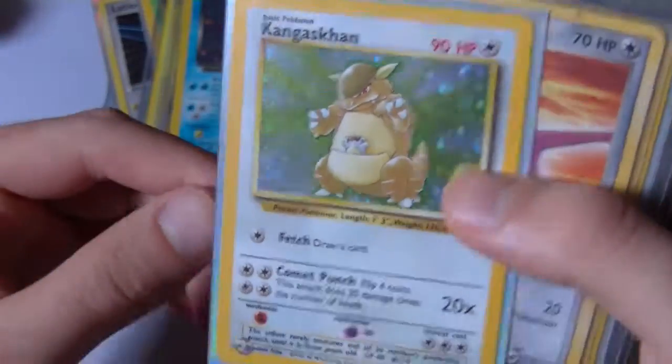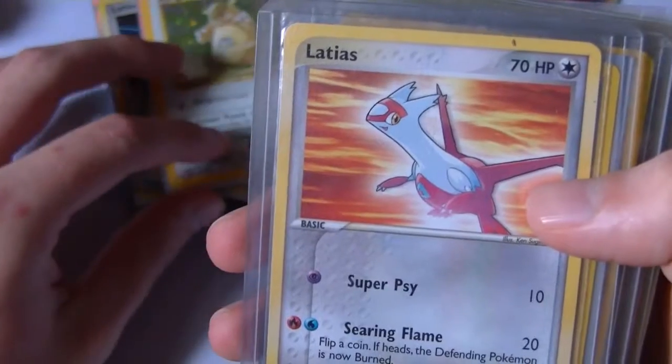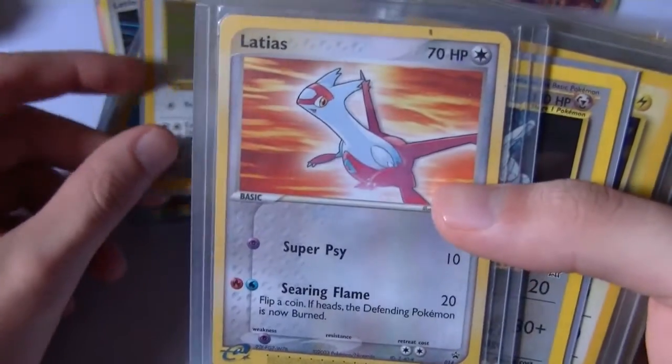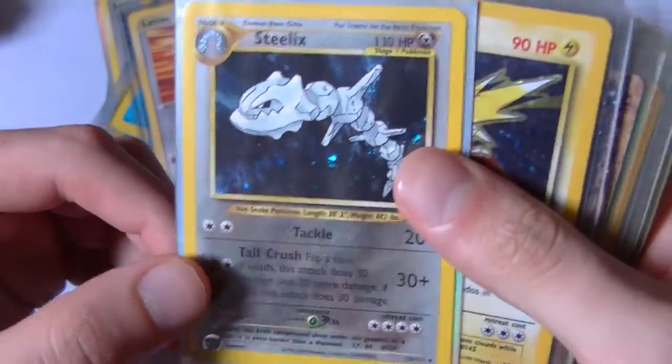Kangaskhan — looks really cool. A lot of these older cards just have awesome artwork. They just look a little bit more realistic I guess. You can see this one looks a little bit more cartoony, a little bit more anime-ish. That's Eladius right there. Steelix — that's cool. Zapdos.